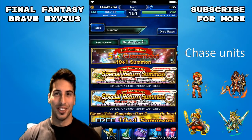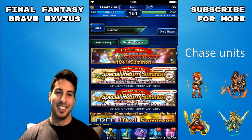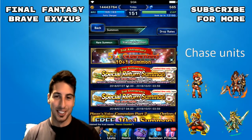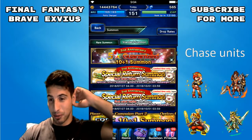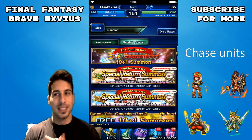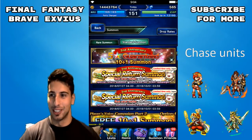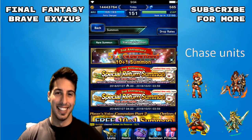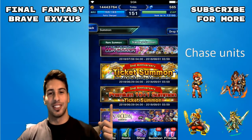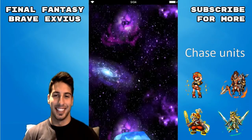Hey, what's going on guys, it's your boy Tostin. Today we are back with another Final Fantasy Brave Exvius video. We are doing the special return summon — I got a lot of tickets out of this one so I want to share it with you guys. Let's see if we can get some rainbows. On the right you can see my chase units: I'm still missing Lid, missing Onion Knight, missing Willem, and obviously missing Loren, which I've been going after for a long time.